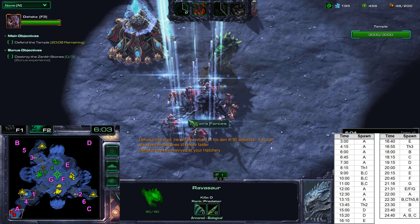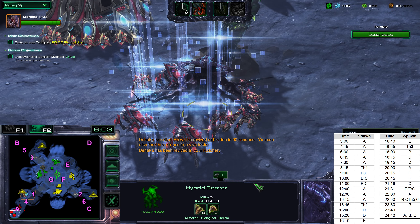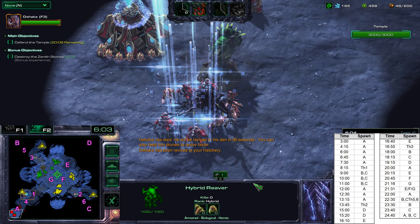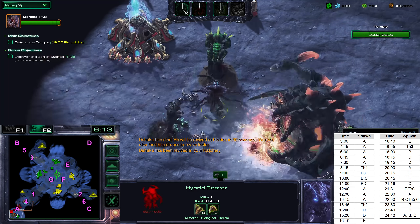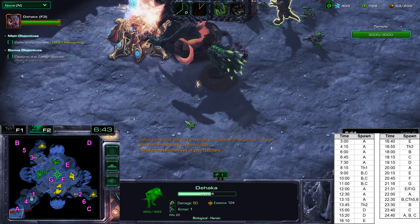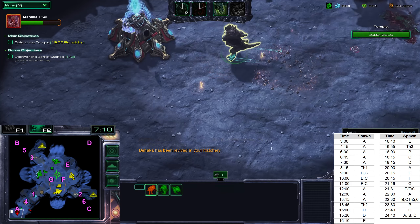You can see the next wave has spawned at 4:15. We're going to have about 3 more waves at this spot. At 6 minutes, a ground hybrid spawned — this is a Hybrid Reaver, the melee type. Either this or the Hybrid Destroyer, the ranged one, will spawn. If either of these spawns, you will have this attack pattern: the ground hybrid pattern.